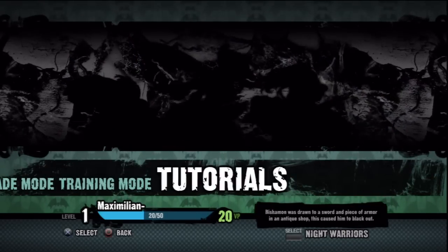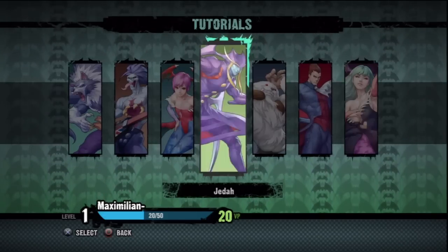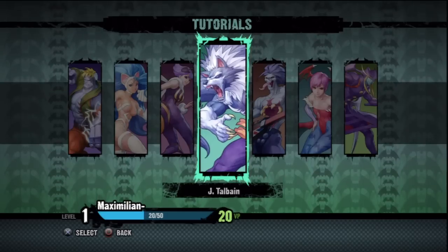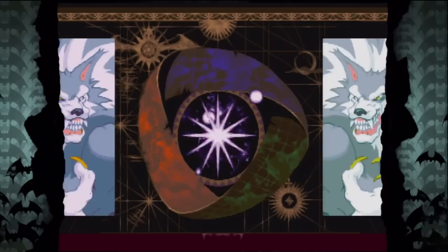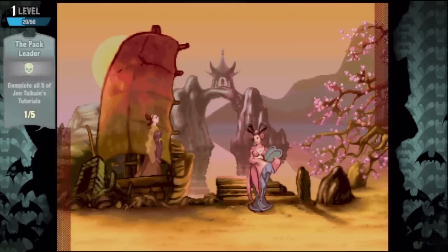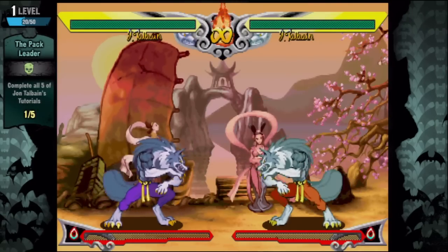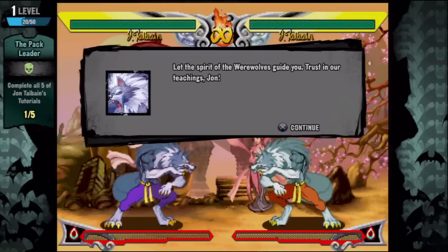We're going to check out tutorial mode. One of the characters I always liked in this game was Jon Talbain, so we're going to start off with Johnny Boy and his kung fu fighting in action, being a dog and stuff. Let's start off with the first challenge and get a few done with these characters and see how the tutorial mode is actually set up and what kind of stuff it wants you to learn.